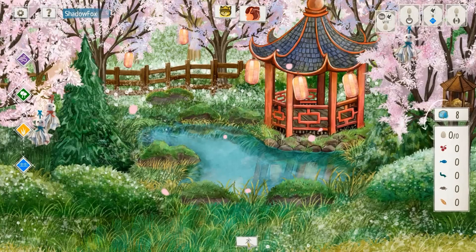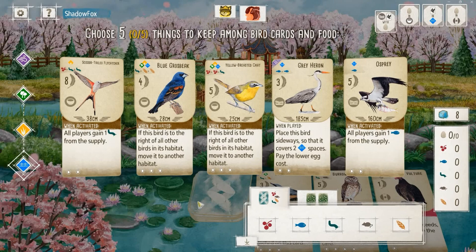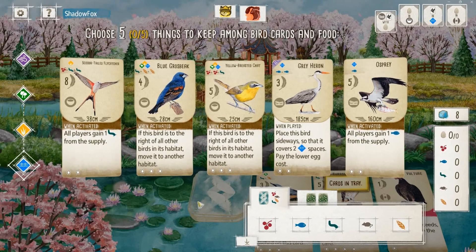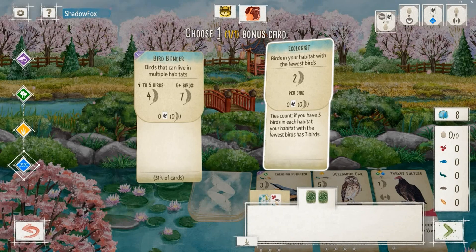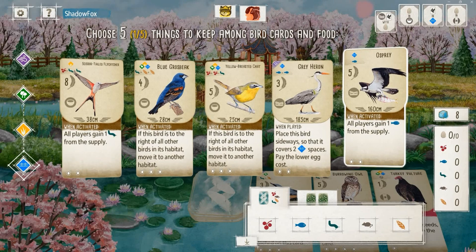There are some options here — there is a fish in the tray. I could grab that fish and throw down the Gray Heron. I could also throw down the Osprey, gain extra fish, and then play the Gray Heron. That feels a little clunky to me, doesn't feel like a good start, though it wouldn't be absolutely terrible. Bonus card options are Bird Banner and Ecologist.